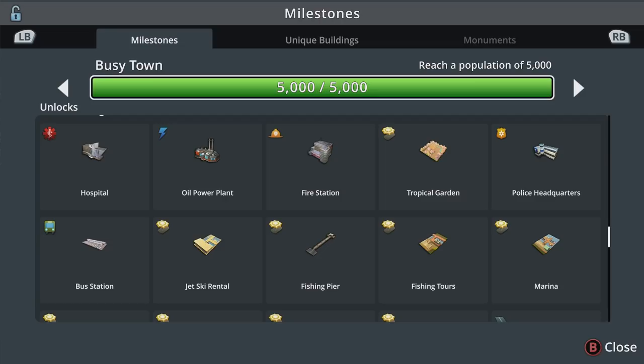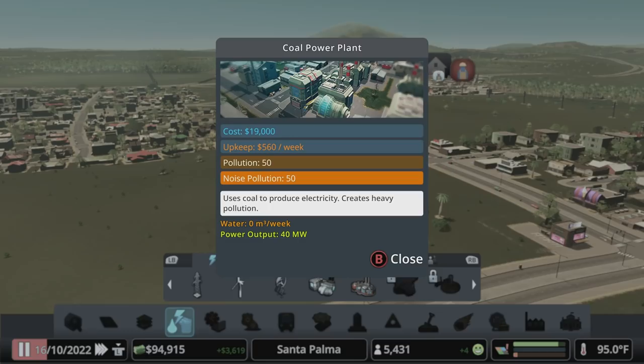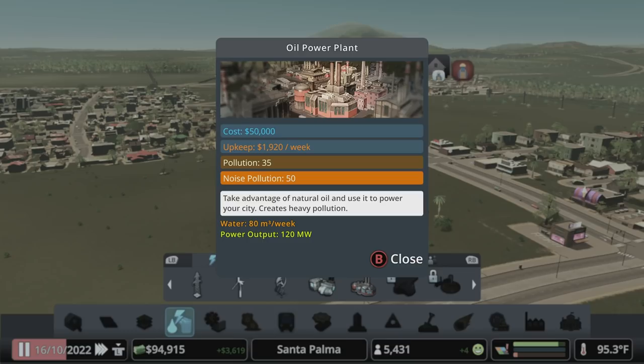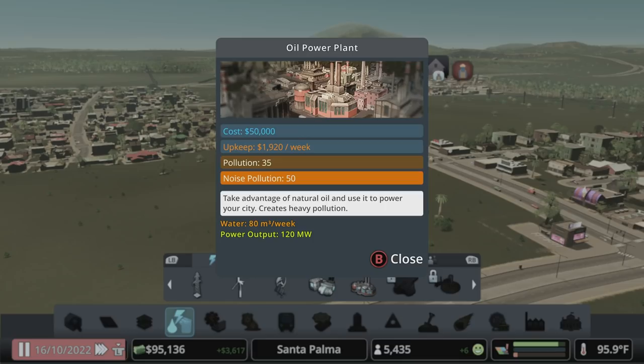Welcome back to Cities Skylines with another episode of the how-to series. Another thing you've unlocked at this point is an oil power plant, which pollutes just like coal does but provides more power. The coal power plant provides 40 megawatts at a cost of $19,560 per week, with upkeep of 50 on both pollution and noise pollution. The oil power plant produces 120 megawatts — three times what coal produces — and is more expensive to upkeep, but has a little less pollution at 35, though the same noise pollution.